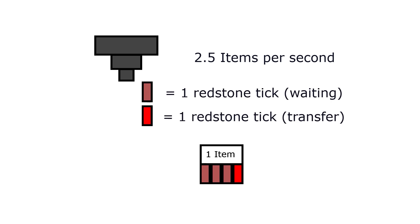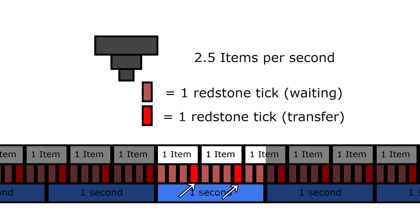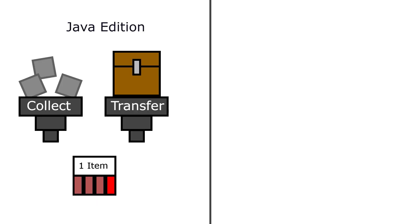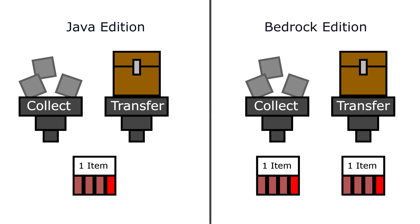Hoppers have a transfer rate of 2.5 items per second. Obviously they can't transfer half an item, so this is an average. It's not that hopper transfers happen at random — they have a consistent four redstone tick cooldown between each push or pull. But because 0.4 doesn't go into one cleanly, some one-second intervals will have two items transferred, and other one-second intervals will have three items transferred, just because of how the redstone ticks align with real-life seconds. The cooldown period for hoppers is shared between collection and transfers in Java edition. But the collection cooldown and transfer cooldown in Bedrock edition are separate from each other. Most of the time this doesn't make a difference, but keep it in mind if you're building something with hoppers that requires very precise timing.